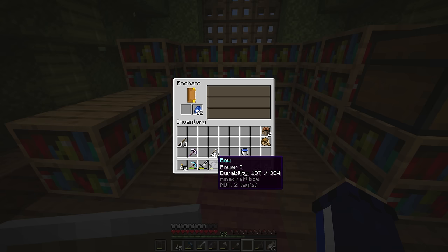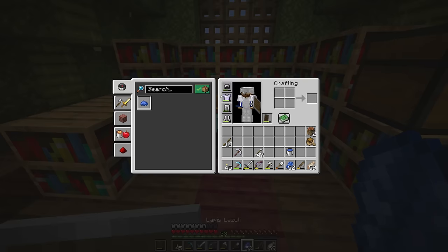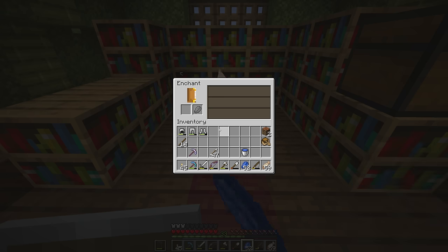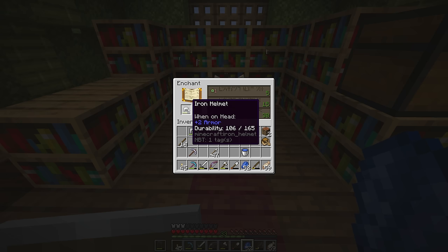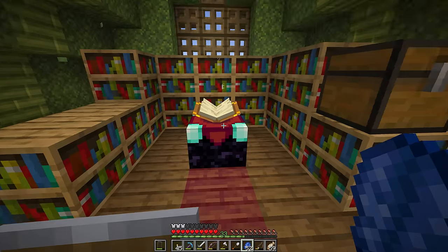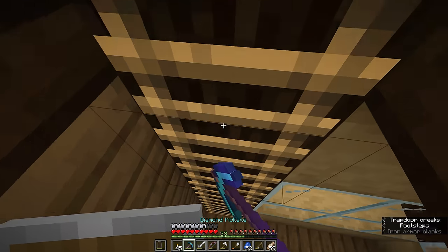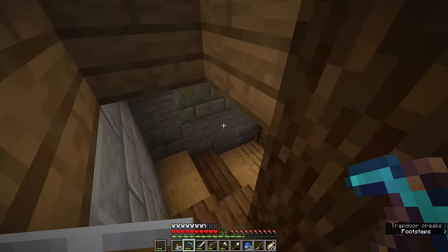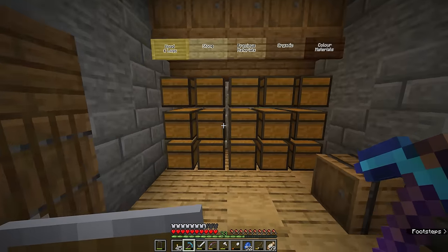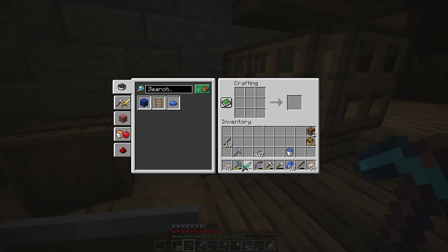An iron axe is going to give us efficiency 4. The sword is saying sharpness 4 which is pretty much worth taking I would say. And we can always check our armor as well because there are a few enchantments — aqua affinity could be really useful on a helmet; that'll help us break blocks faster underwater. The other ones are showing unbreaking. So with the two diamonds I have in storage down here I think I'm going to make myself a diamond sword and apply that sharpness enchantment to that instead.